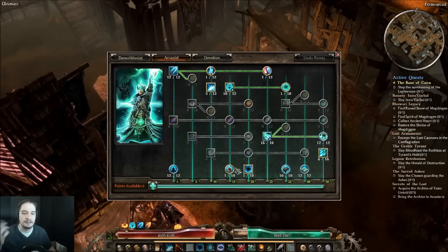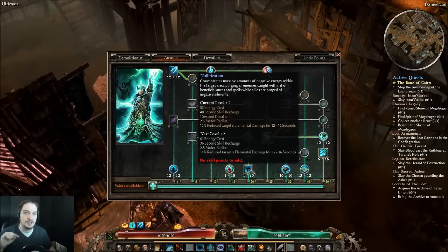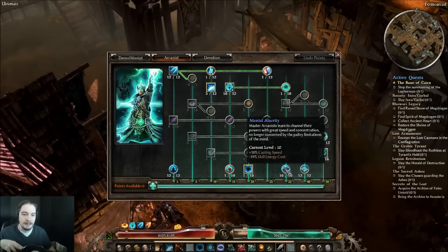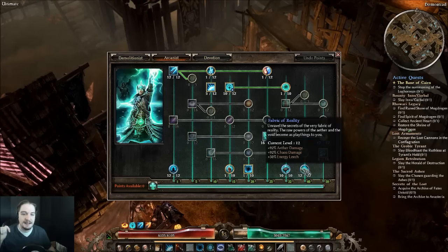Nullification is another superstar on the support side with just one point. You can take out enemy buffs in Ultimate, which is huge for survivability and for stripping buffs that reduce damage enemies take from you. Even taking out big boss buffs like Crownley's Sphere can make encounters manageable. Mental Alacrity and Fabric of Reality are both completely maxed out. Mental Alacrity gets your beam going faster and costing less simultaneously — definitely max that out.